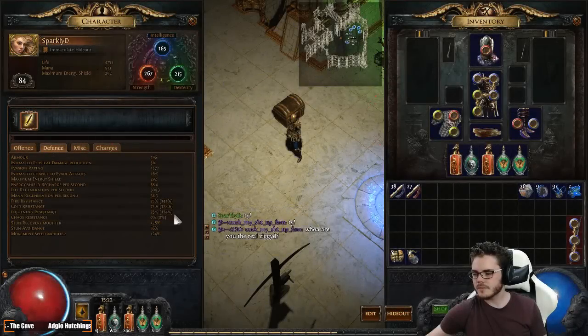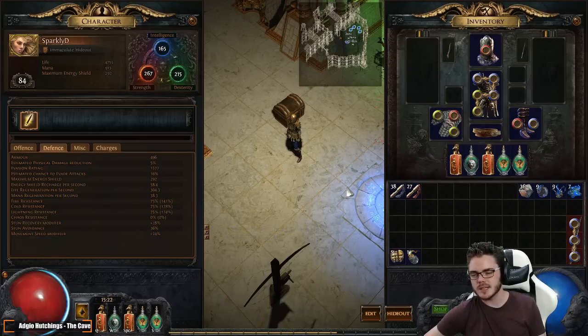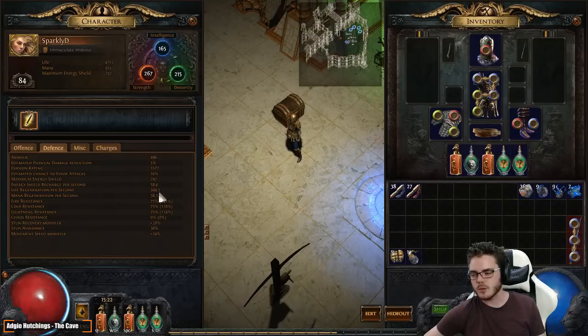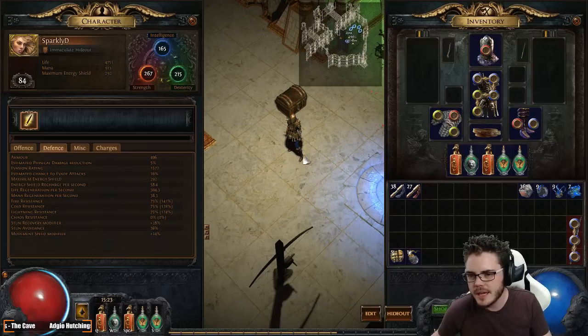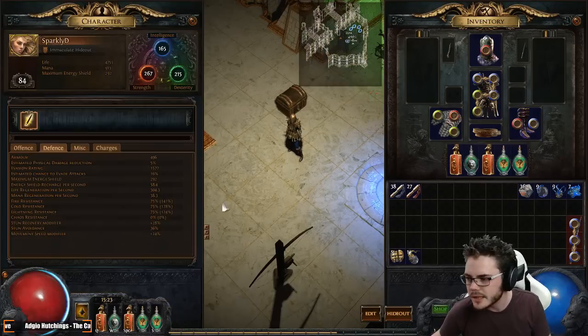Our fire res is now over capped, so we're just looking to get a little bit of cold and lightning. The remaining cold and lightning we have to get to capped — we could be done with two stone rings. We're very easy for gear now, and that's the position we wanted to get into. I wanted to have our core pieces of gear done and then just use rings to sort out the rest of the resist we need. Cold and lightning rings are gonna be nice and easy. We're gonna try and leave our amulet for last along with our secondary weapon, and move on to rings now. Jewels very last if we're gonna do anything with jewels.